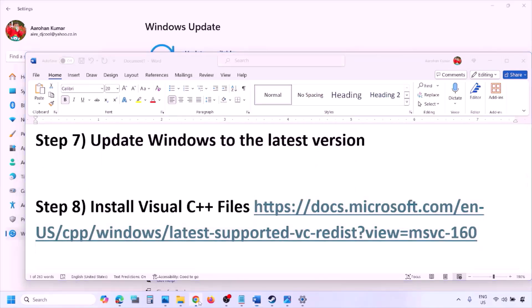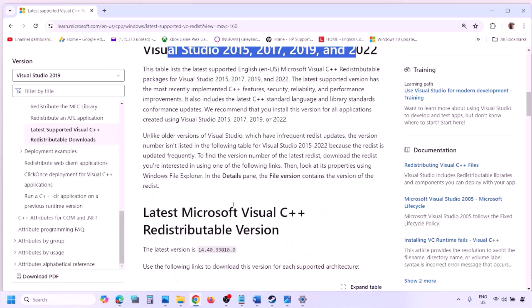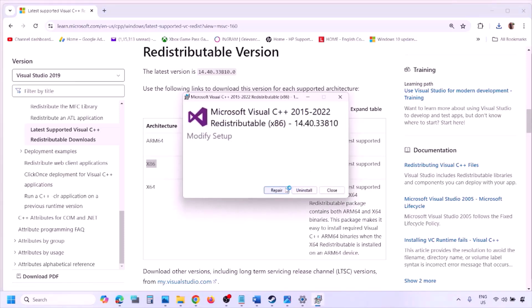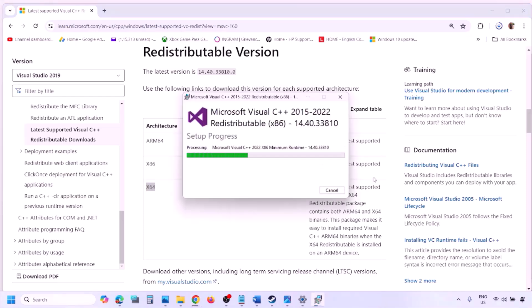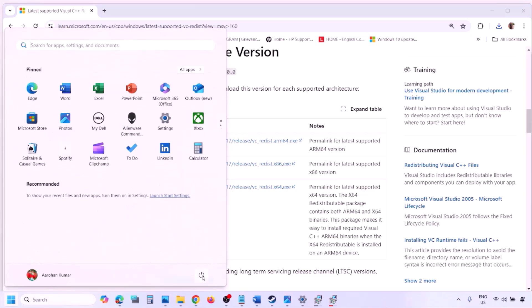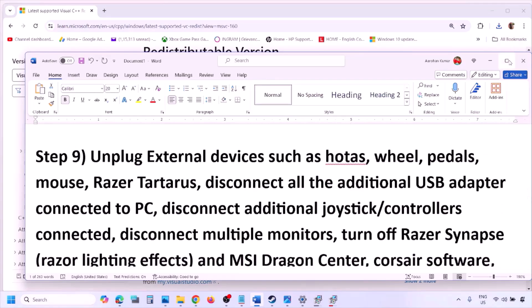The next step is to install the Visual C++ redistributables. Copy the link provided in the video description and open it in a browser — it will take you to the Microsoft website where you can find Visual Studio 2015, 2017, 2019, and 2022 redistributables. Download both the x86 and x64 versions, run each exe file, and click Install (or Repair if already installed). Make sure both are installed, then restart your computer — the restart is essential — and check.